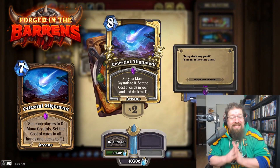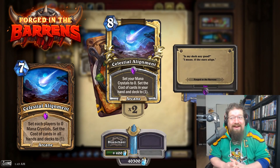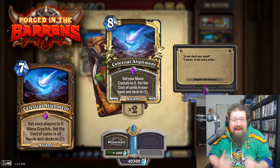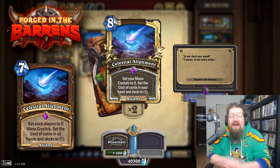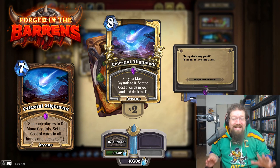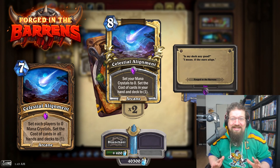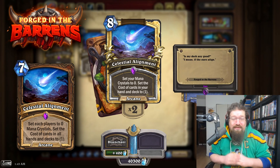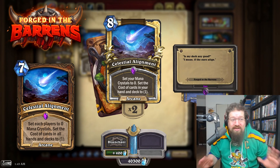Celestial Alignment used to be double-sided and seven mana, and is arguably more problematic in Wild than it ever was in Standard. I would not touch this — I would leave it alone at eight. This is a card we don't want to see super present in the Wild meta, where it is playable even in its current state. So for me, don't revert this one whatsoever.